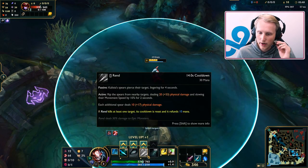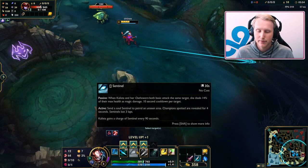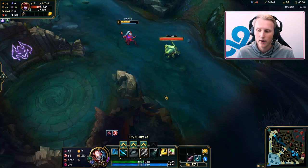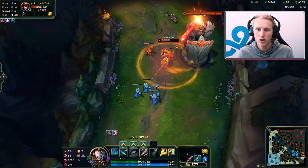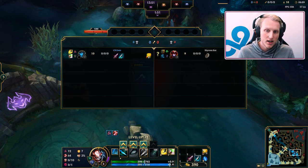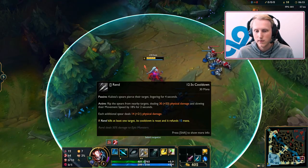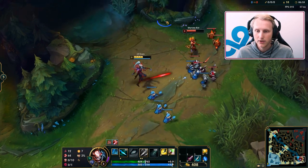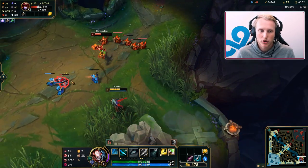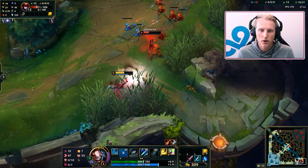I skill E usually level two, or Q depending on matchup. If I play against something high range like Caitlyn, Ashe, or Varus, I take two points in Q early. If I'm playing against something low range like Lucian or Vayne, I'll take two points in E. The E increases damage but also the mana reset, so you can E minions more frequently. Kalista's mana refund on E is what makes it so good — you can hit a minion and E it without worrying if it's low. So I max E.